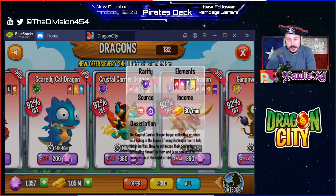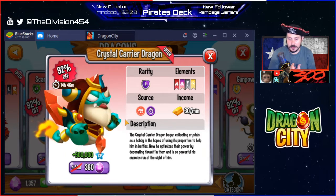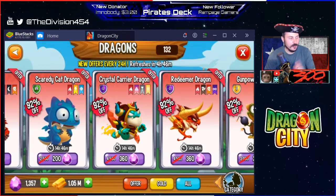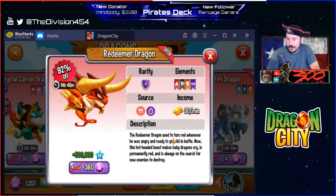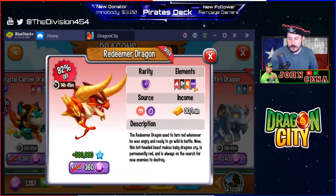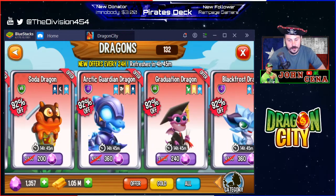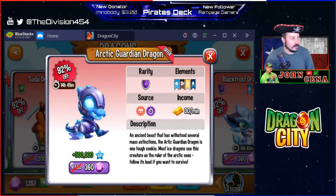The Crystal Carrier dragon has four elements — I don't know what that pink element is, but light, magnetic, and fire. Another 500,000 experience dragon. I wonder if some of these are more rare or only available in the shop. Redeemer dragon — I think there's only about 12 of these on sale right now. The spinning element is warrior and there's a purple one at the end too. Arctic Guardian dragon — this one looks pretty cool. Water, light, ice, and the spinning element. An ancient beast that has withstood several mass extinctions — he's probably a tank with lots of health.